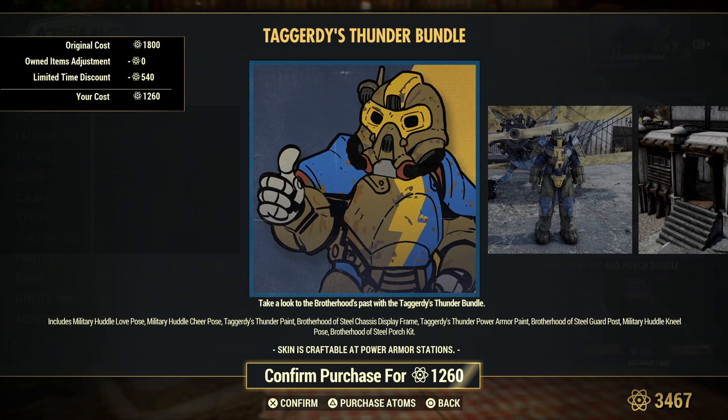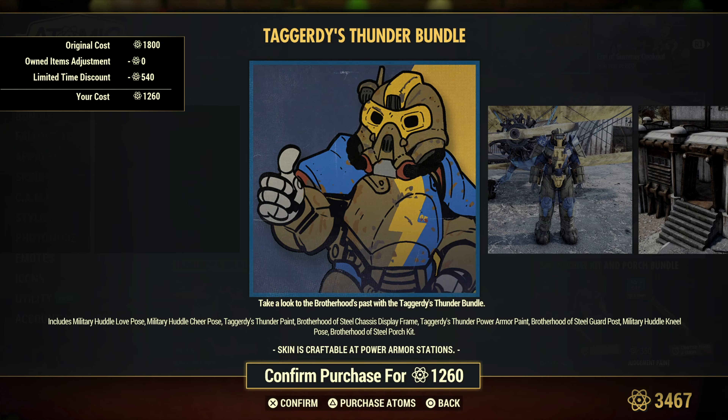Tag-Me's Thunder bundle includes the Huddle Love pose, the Huddle Cheer pose, the Integrity Thunder paint, Brotherhood of Steel chassis display frame, the Chagney's Thunder power armor paint, Brotherhood of Steel card pose, Military Huddle Nail pose, and the Brotherhood of Steel porch kit.